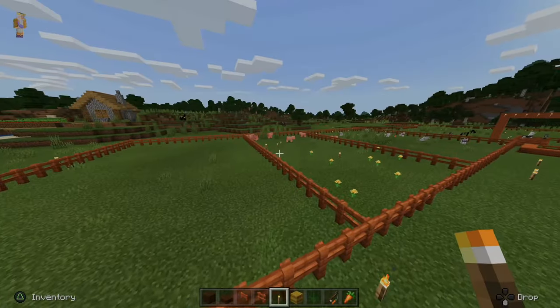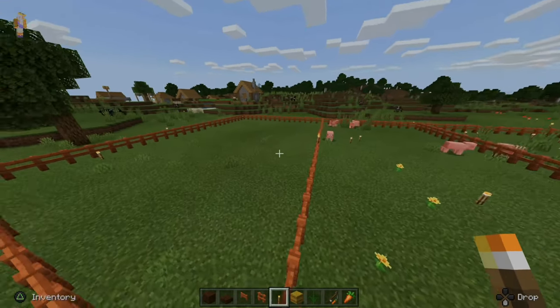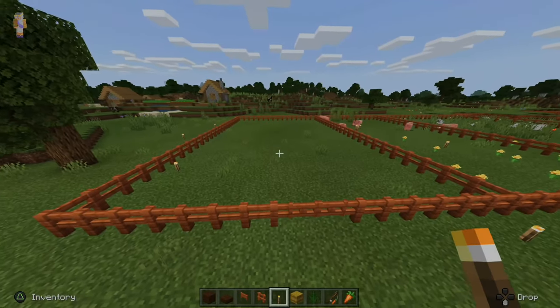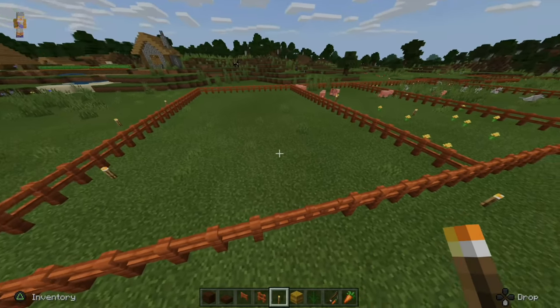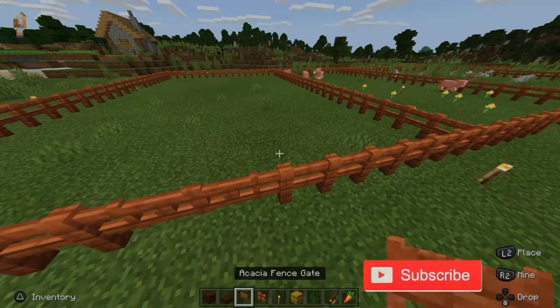So I have my pigs over in this pen right here, and I want to make a little bit nicer pen for them. How would I go ahead and do that? So I have this open space I allocated over here, and I'm going to go ahead and make it a little bit nicer for them. So let's go ahead and make it right now.